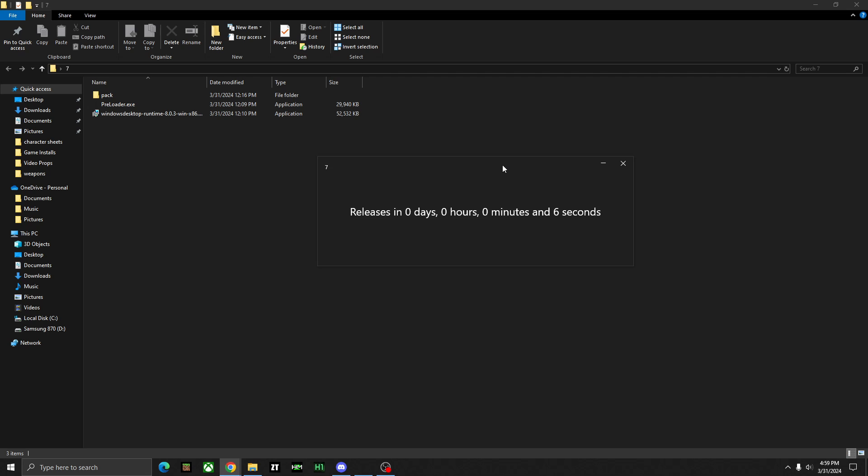Ladies and gentlemen, Plutonium is launching a new game slash client. I'm assuming it's 007 Quantum of Solace because all they've given us is the codename 7, just as a tease.